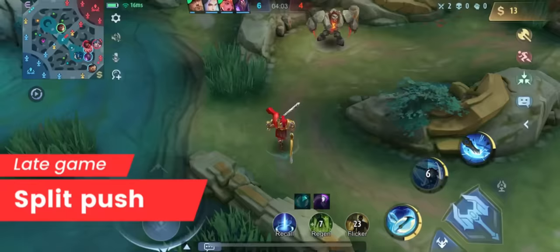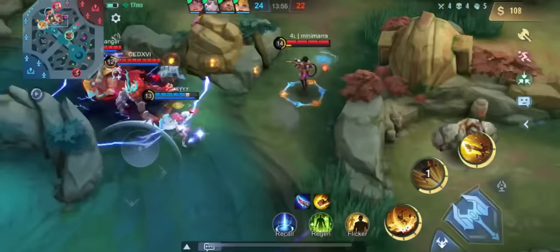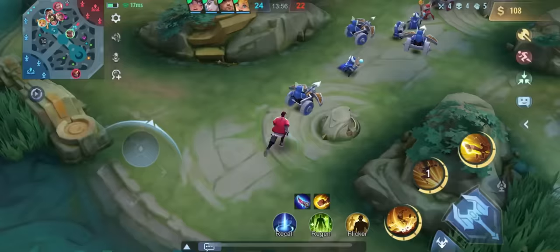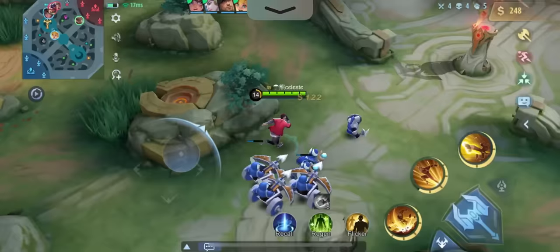If you're rotating from your lane but don't see any nearby fights, split-pushing undefended turrets is a good way to give your team an advantage. Instead of pushing the same tower as your team, pushing multiple lanes will create more pressure on the enemy. I saw Hilda was pushing the bot lane while the rest of the enemy team were fighting top, therefore I went for a risky play. I pinged my teammates to attack so the enemies couldn't recall and stop me from ending.